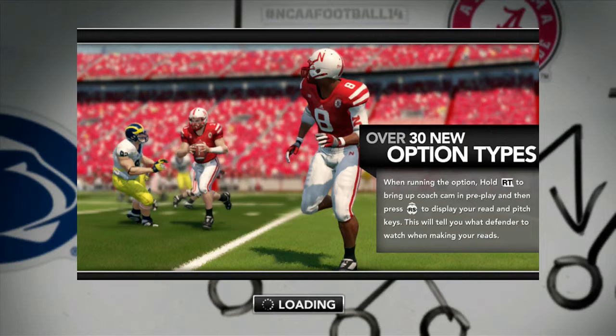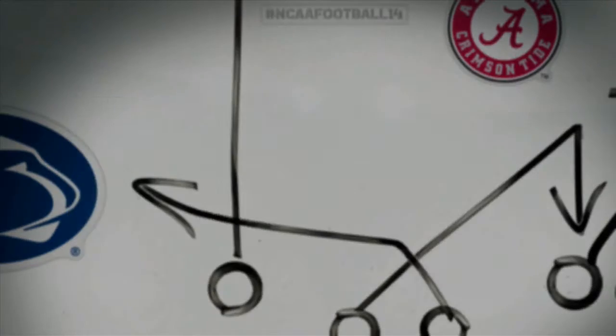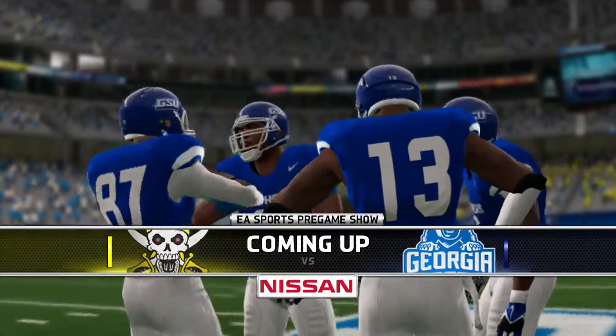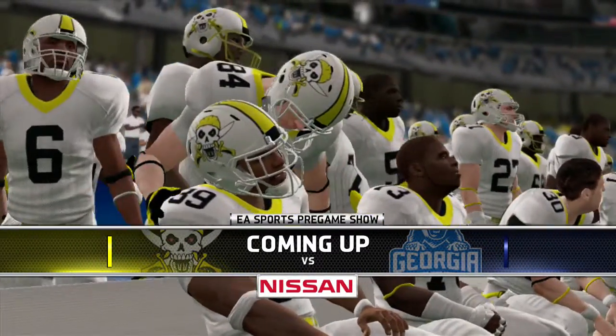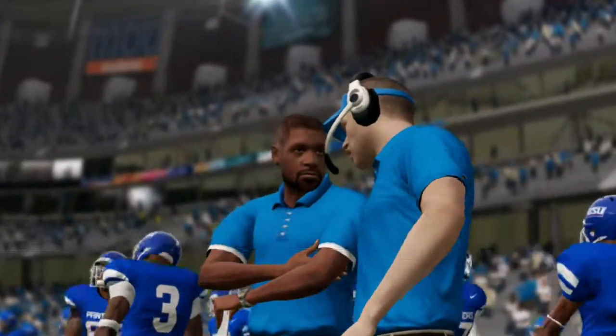Ladies and gentlemen, welcome to Georgia State football — a new era, a new beginning. Can Coach Kraken overcome his past? He was previously an offensive coordinator under Mark Helfrich at Oregon. Key word: he was. After leading Oregon in the national championship, can Coach Kraken build the Georgia State program into a perennial powerhouse? We'll find out. Reese Davis with you — here we go. Pre-game folks, Georgia State football is here. I'm Coach Kraken with his trademark visor. The matchup is pretty even, so it's a flip of a coin.